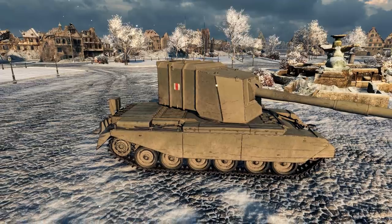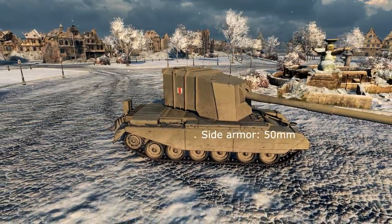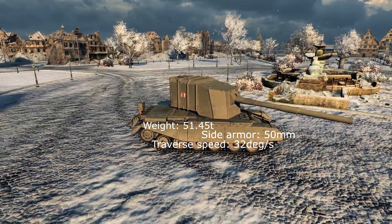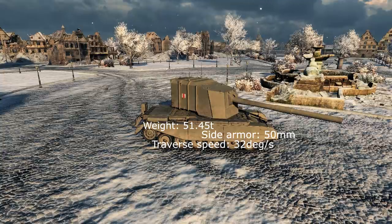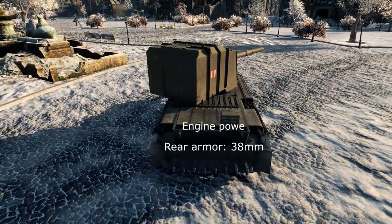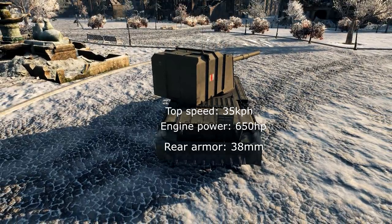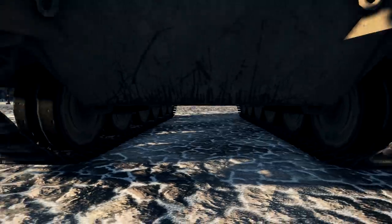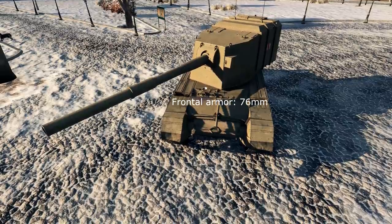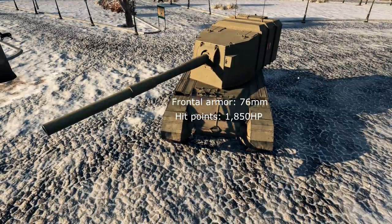Let's take a first look at specs. Side armor 50 millimeters, traverse speed 32 degrees per second, and weight 51.45 tons. So this vehicle is pretty big and pretty heavy. Rear armor 38 millimeters, engine power 650 horsepower with a top speed of 35 kilometers per hour. This engine power combined with the weight gives a poor power-to-weight ratio, so slow acceleration.